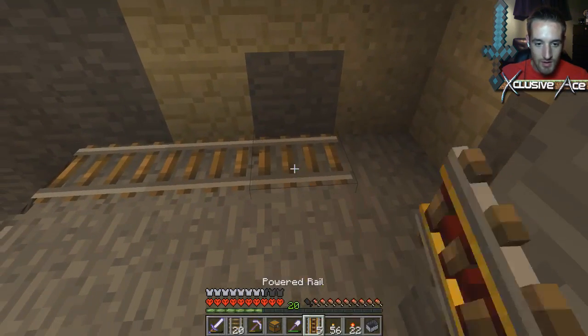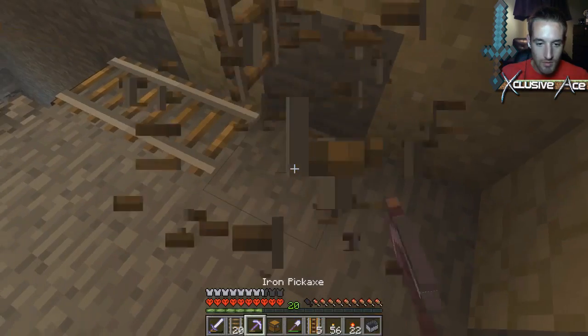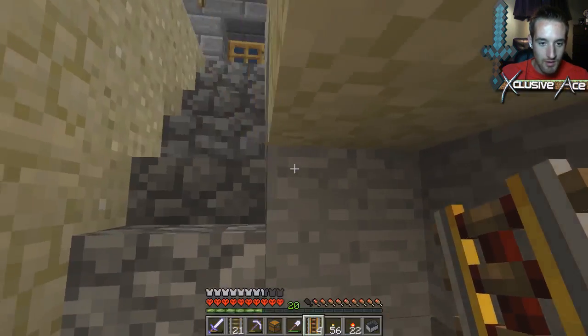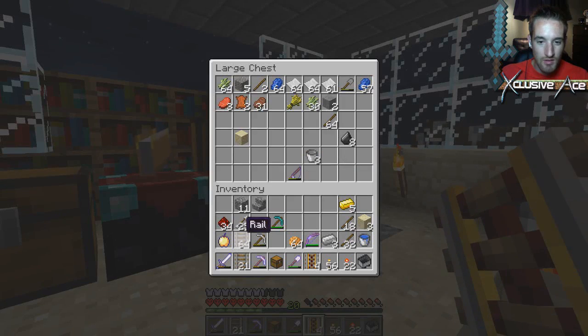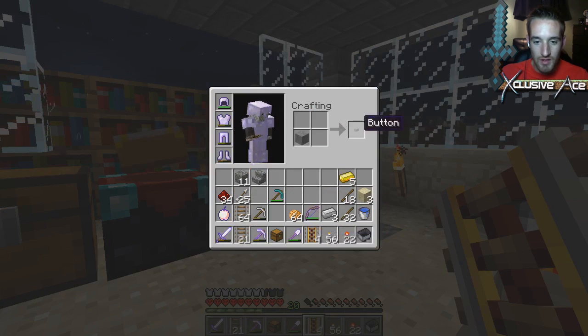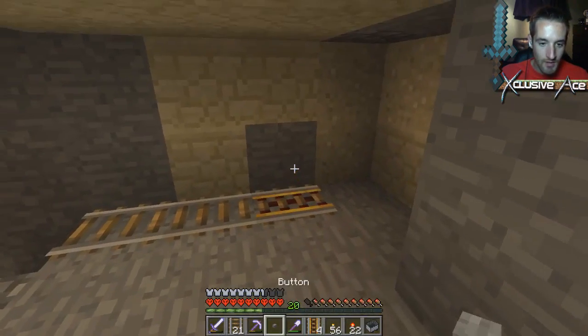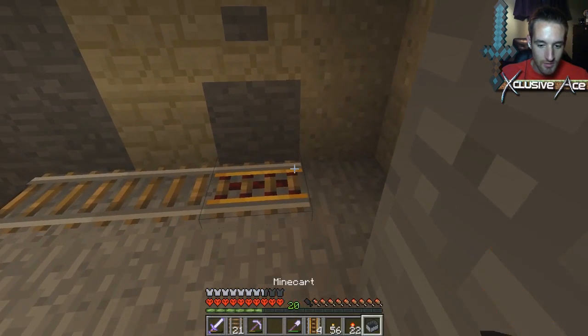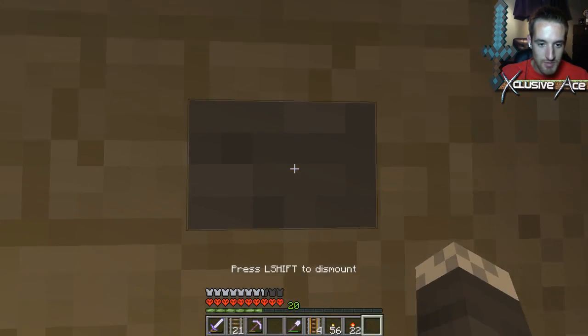Okay, so to start this I think we want to do — okay, so we have that there and then we have a button. Let's make a button. Is this a button? Yeah, you just put a piece of stone — pretty simple. Then I'll just hit the button, it'll turn on and I'll go. Seems to make sense.